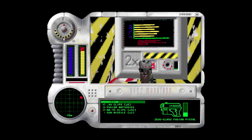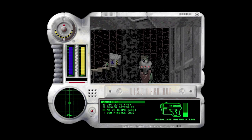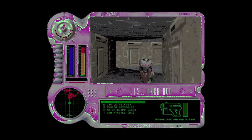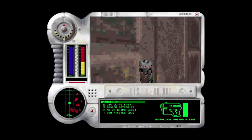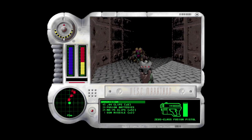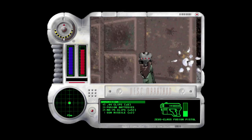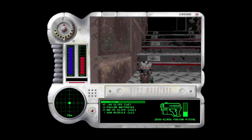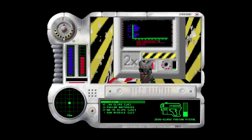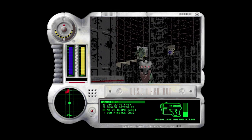If I remember correctly, the fusion pistol is the best weapon for this because it deals pretty well with both the hunters, lookers, and wasps, of which there are many of all three. Those invisible lookers are a real pain later on. While they're not quite as invisible as the invisible S'pht compilers, they're still pretty invisible and just a pain.